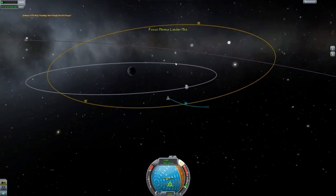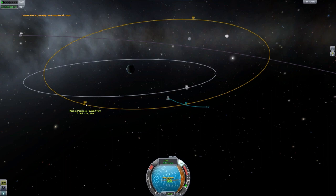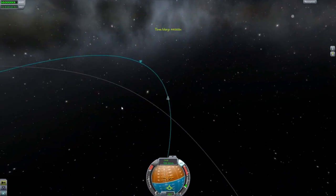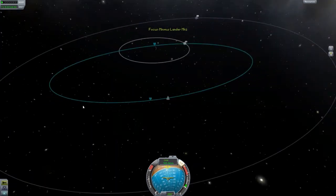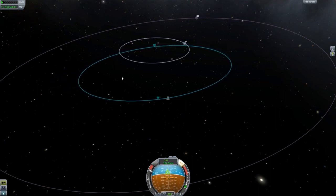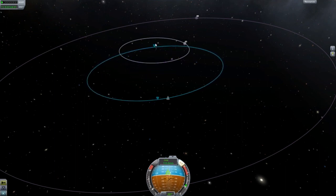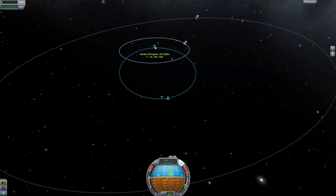Now I need to slow ourselves down — actually that's increasing our periapsis. I'm just going to get all the way up to our apoapsis so that we can slow down there and bring our periapsis down, which shouldn't take too much fuel — we still have way more than enough fuel left on this rocket. There's another Mun encounter available if we really want it, but I don't think I'm going to bother. I am going to decrease this periapsis and hopefully get home safely.